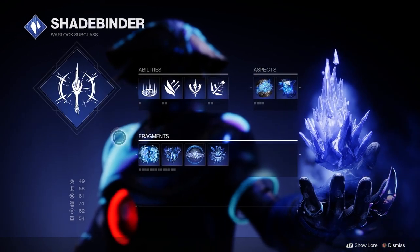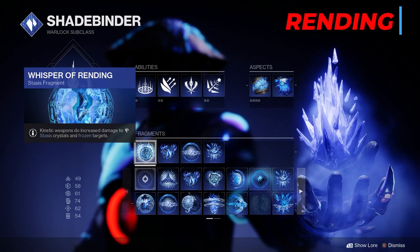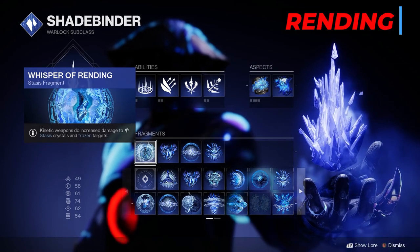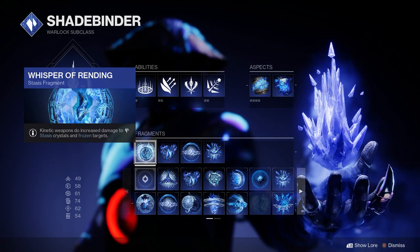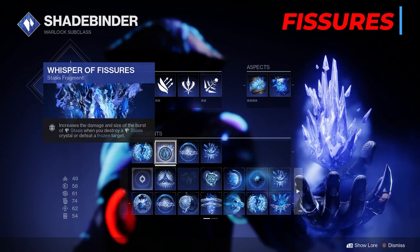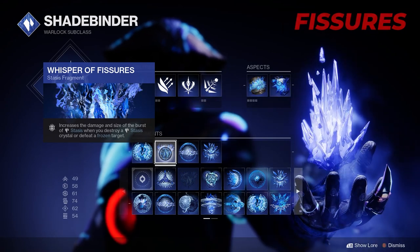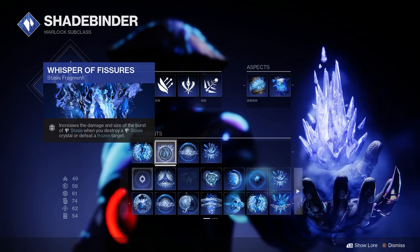First we have the Whisper of Rending, where kinetic weapons do increased damage to stasis crystals and frozen targets. We'll be using our kinetic weapon a lot with this build, so this one's a must. The Whisper of Fissures increases the damage and size of the burst of stasis when you destroy a stasis crystal or defeat a frozen target. Really useful when adds are close together.